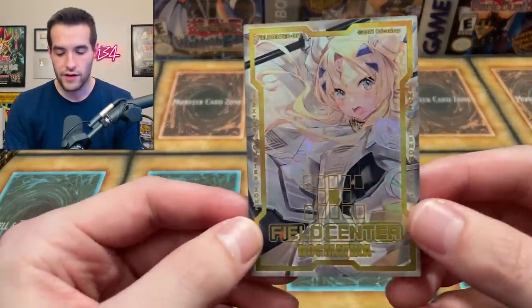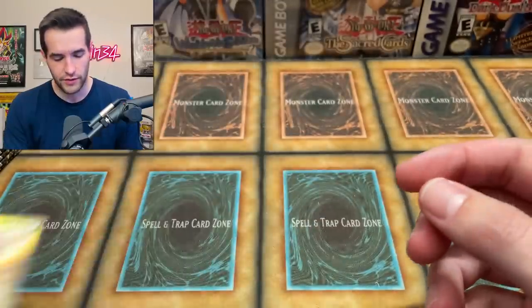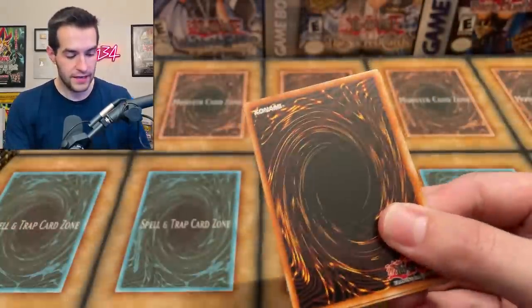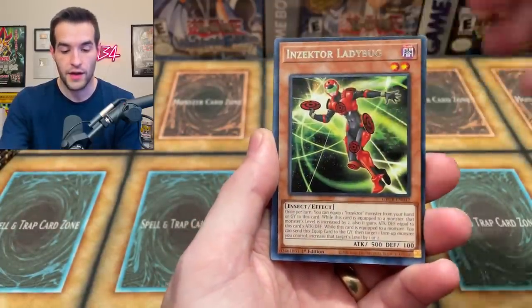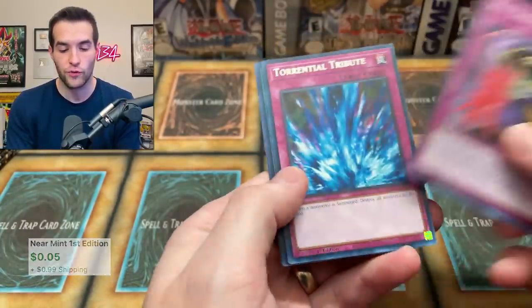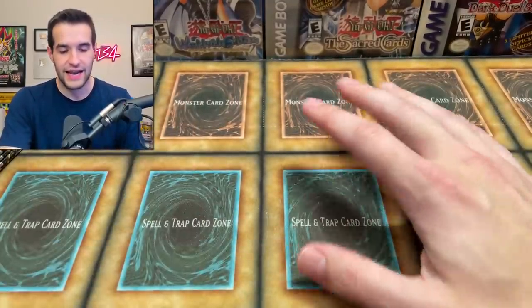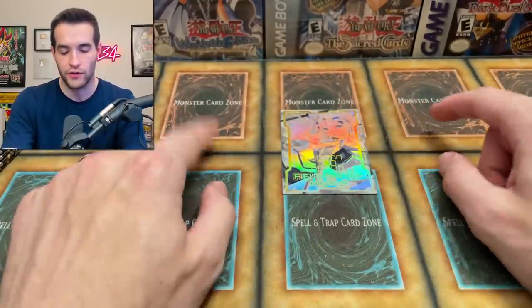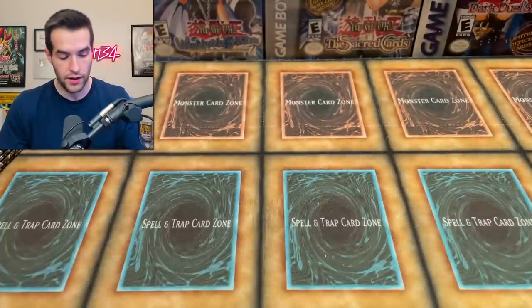First we have this — is this Ecclesia maybe? I don't know what card that is. Pretty cool. Let's open up a pack as we go through this. Some of them — it's a field center. Field centers are pretty popular if you're currently playing the game. If you don't know what a field center is, basically if you play with a mat like this, it doesn't have an area to do the link zones. You just put that in the middle and then you put your link zones on each side. That's what a field center is. Some people just use regular old cards for it.